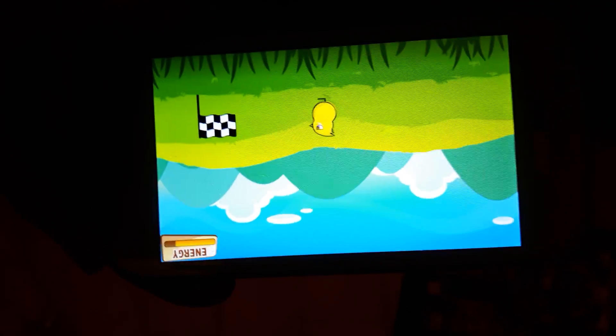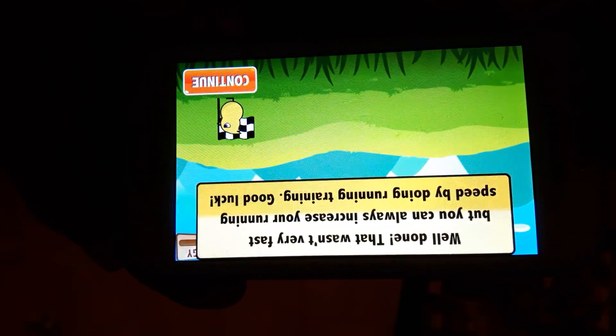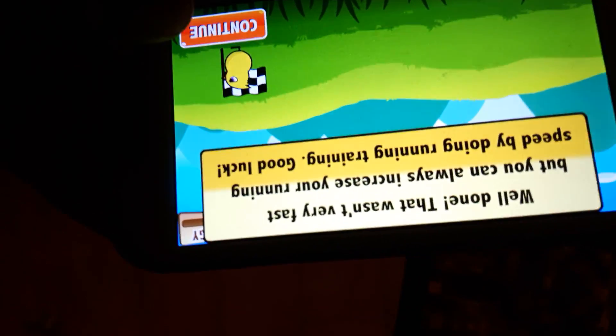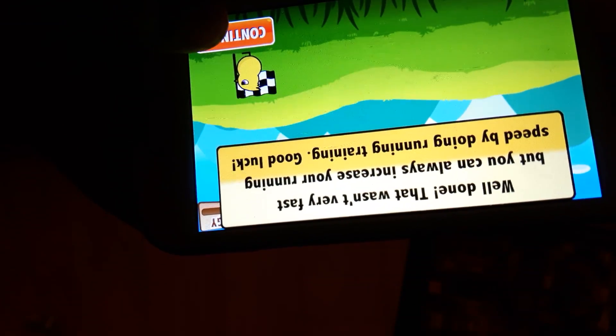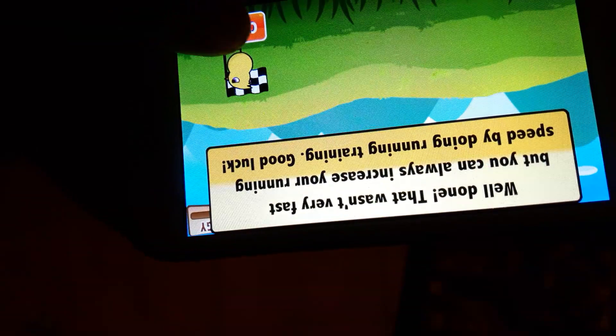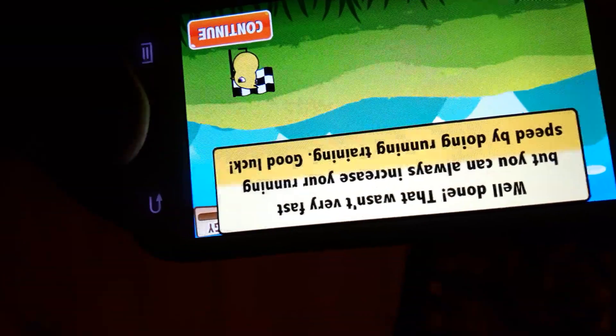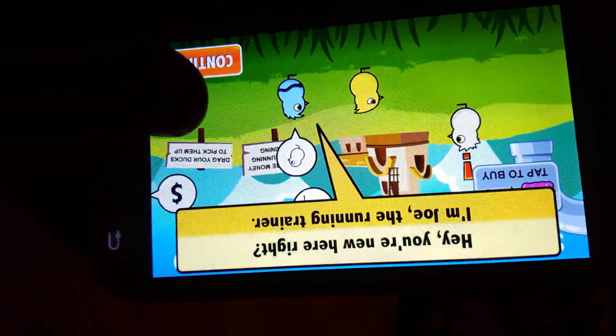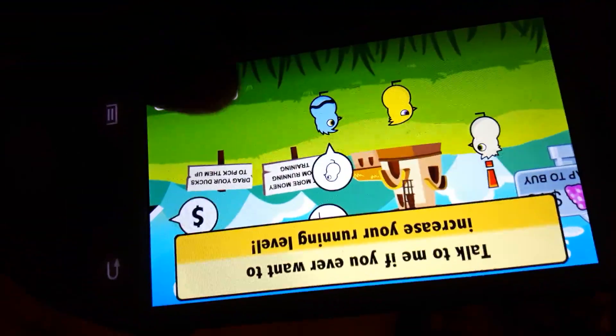That's a strong duck you've got. Let's see how it races — it's gonna fail, I know how this game works. You can see your duck clacks — it looks like it needs more energy. Here's some food, drag it to your duck to increase its energy. He looks so mad!